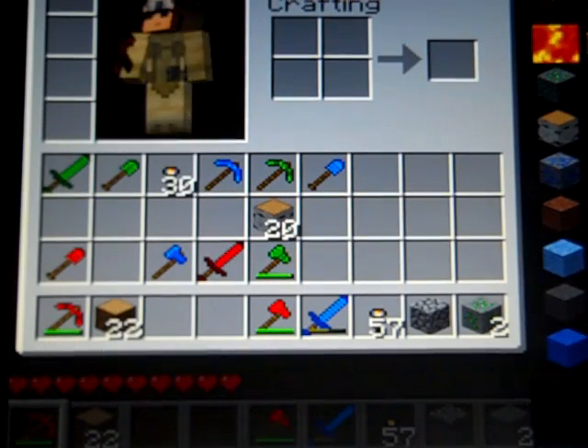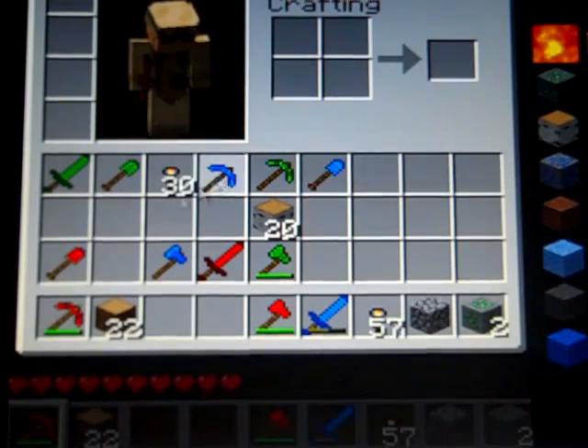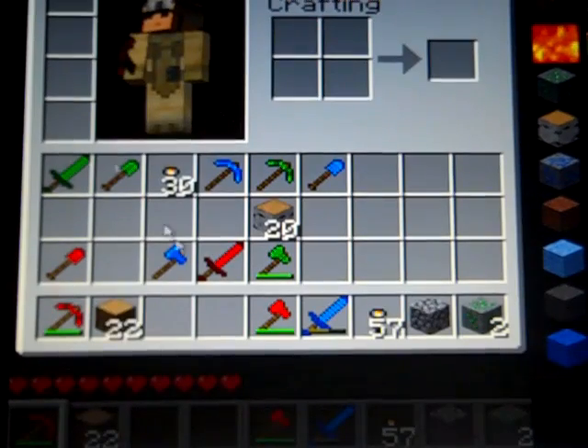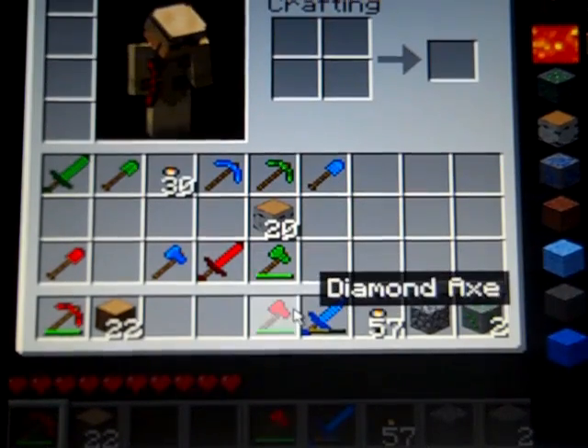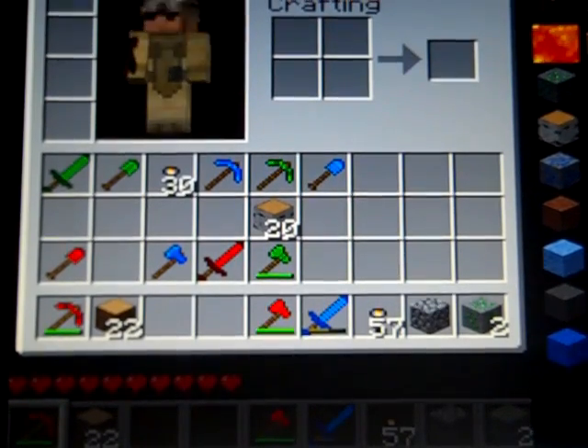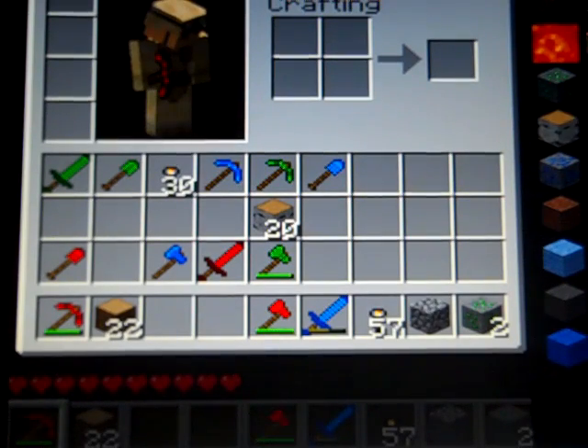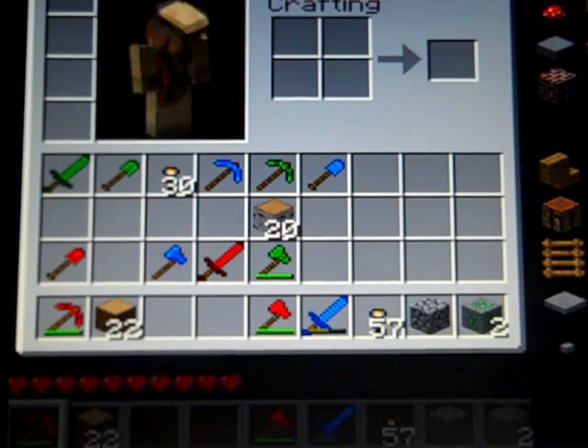Over here you can save your current inventory. So if I have save 1, and then say I die and lose my items, I would re-click on that and get my entire inventory back. Then you can delete that save if you don't want it. It also has items like sponges, which you can't get in this game otherwise, and leaves and stuff.